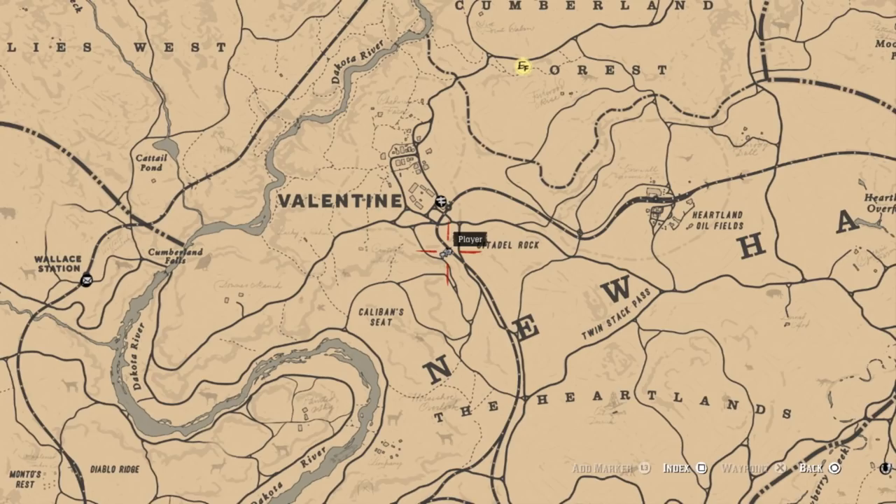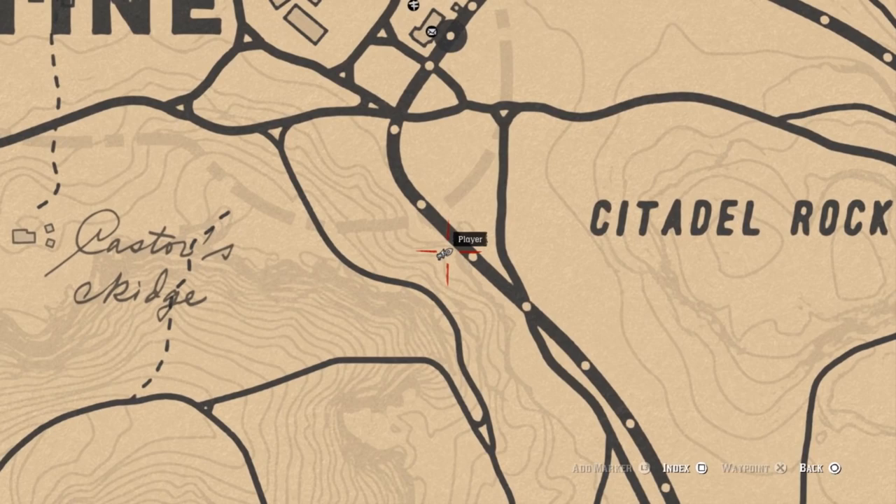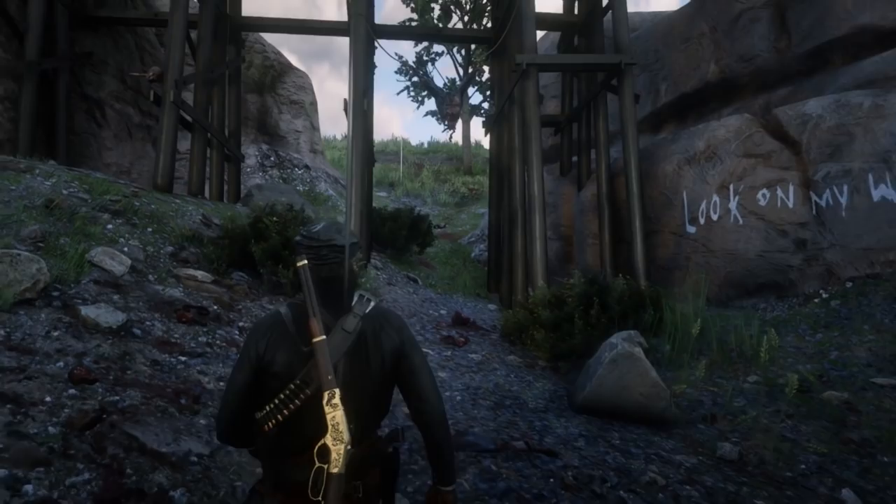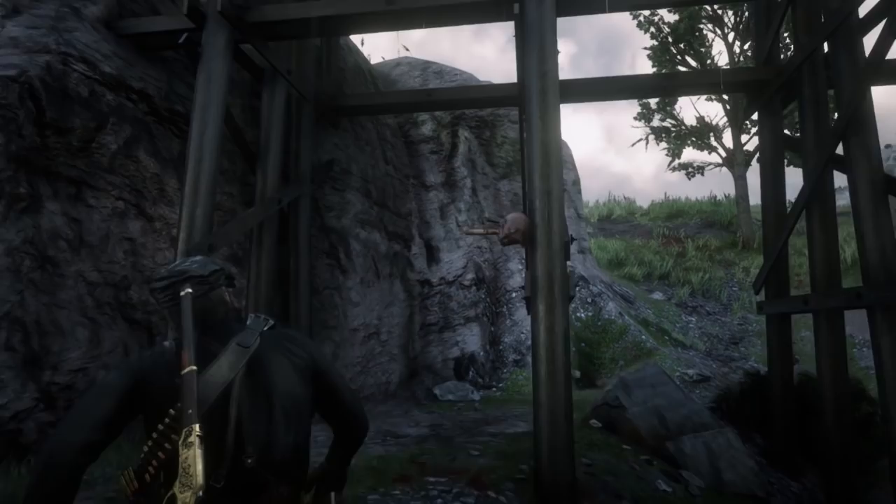The second location is just south of Valentine. If you zoom in right on this little bit of the railroad tracks and drop a marker there, you're going to literally come right up to it. Can't miss it. It's where there's some bridges across. We've got another beheaded and gutted person with yet another head here.